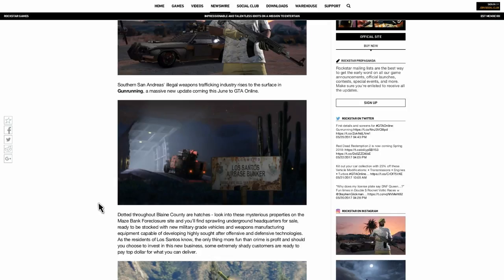That gives us time to do some grinding and get some money up, because it looks expensive. Along the lines of why it's going to be expensive — the next paragraph says: 'Dotted throughout Blaine County are hatches. Look into these mysterious properties on the Maze Bank foreclosure site and you'll find sprawling underground headquarters for sale, ready to be stocked with new military-grade vehicles — which we've already seen a couple of — and weapons manufacturing equipment capable of developing highly sought-after offensive and defensive technologies.'